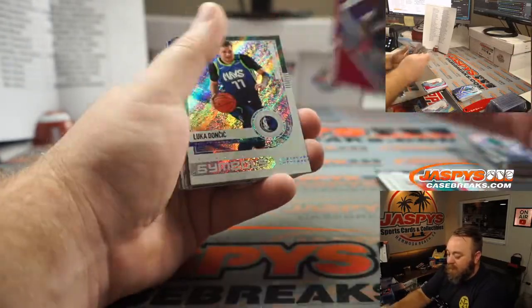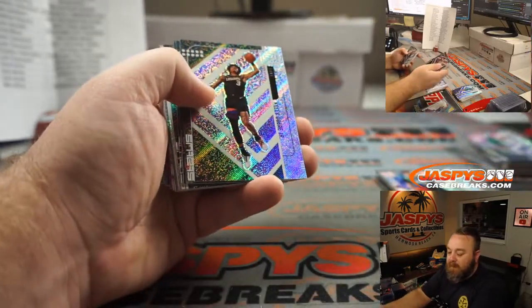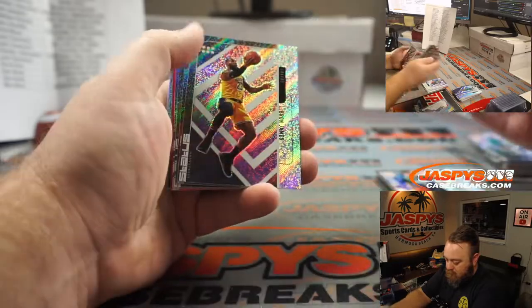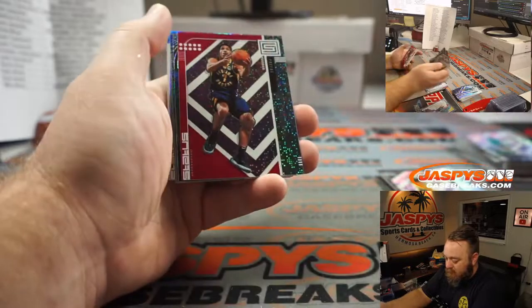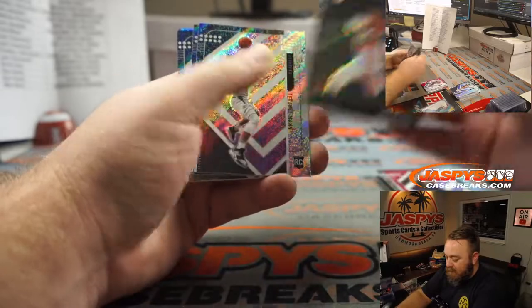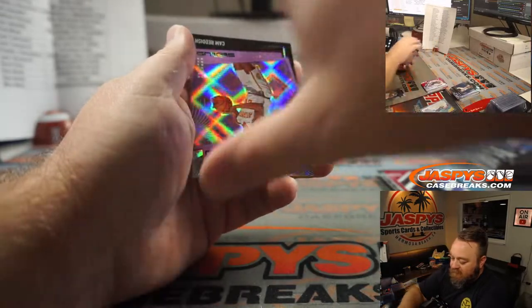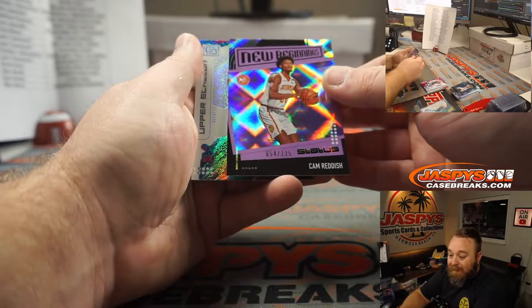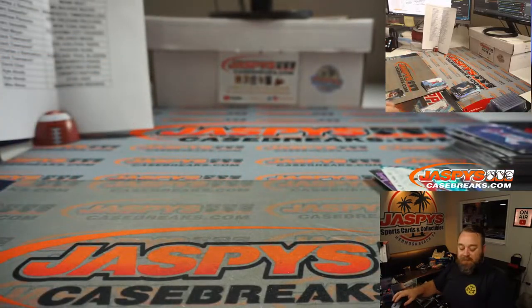Rui Hachimura pink, Washington Wizards — Mike Weiss. Luca Doncic for the Mavericks — Mark Bissette. LeBron James, Lakers — Joshua Browning. Malcolm Brogdon pink for the Pacers — Chad Meyer. Cam Reddish numbered to 125, New Beginnings, Atlanta Hawks — Mojo. James Harden upper echelon to finish it off. Very nice break.